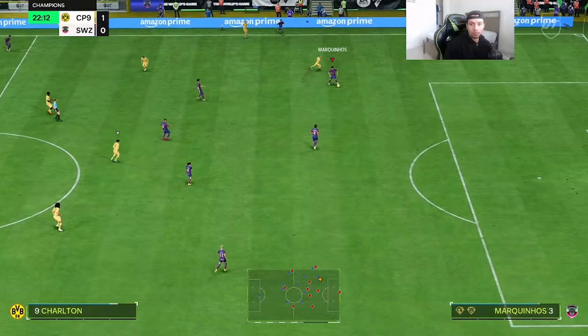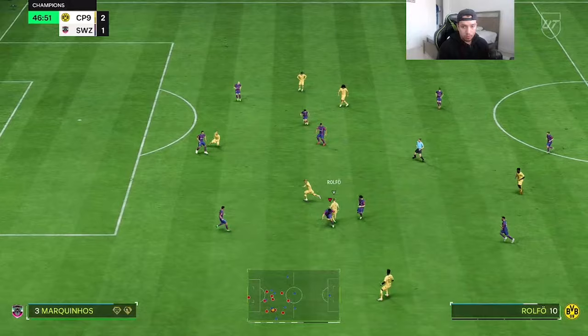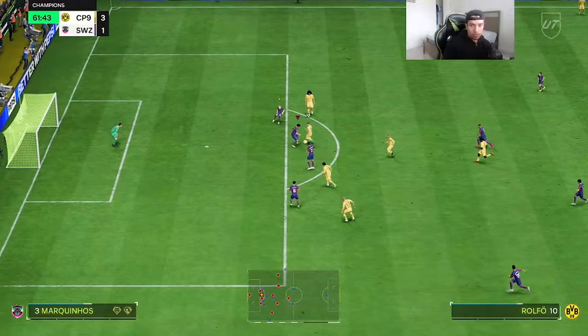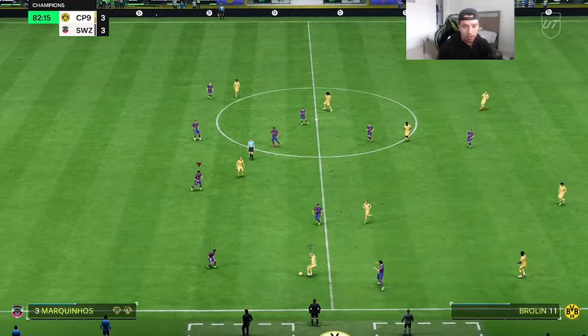Nice interception — this card really knows how to intercept the ball. What a tackle — I've never seen that animation before. Great interception once again. Good defense versus that new Ralpho SBC. He doesn't get the tackle versus Bobby Charlton, but nice interception once again and keeps on to the ball.